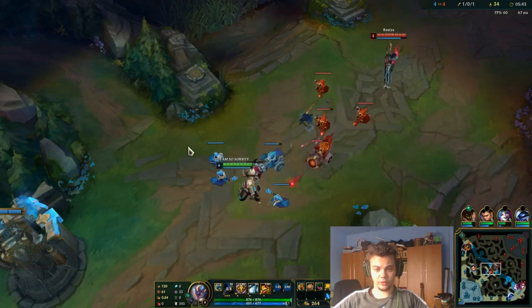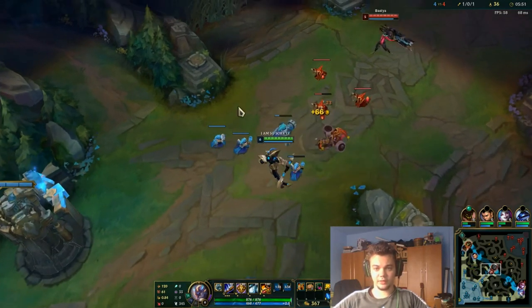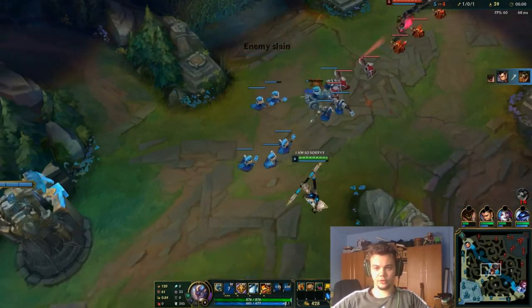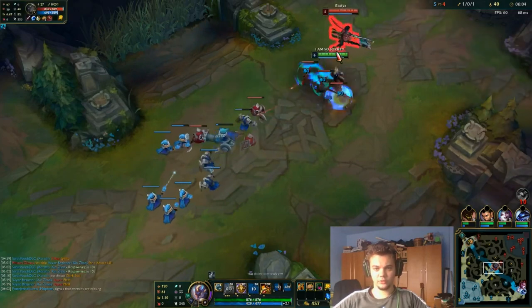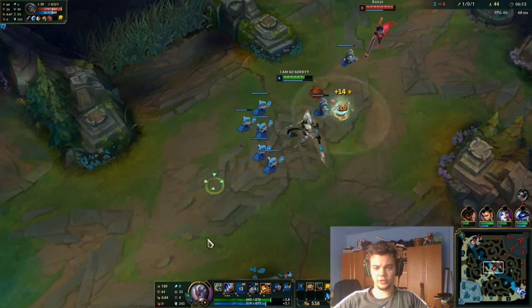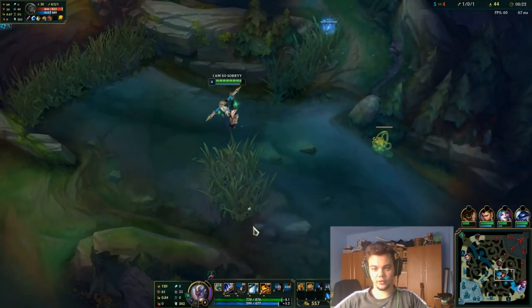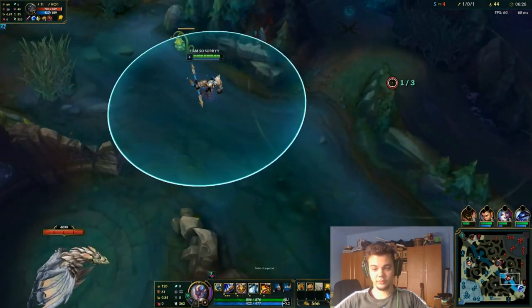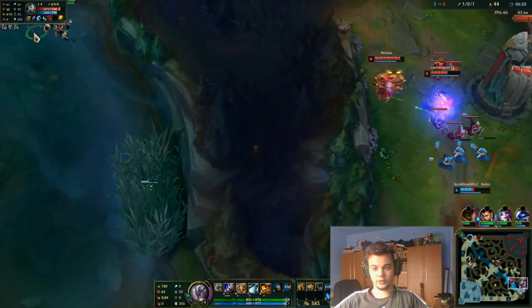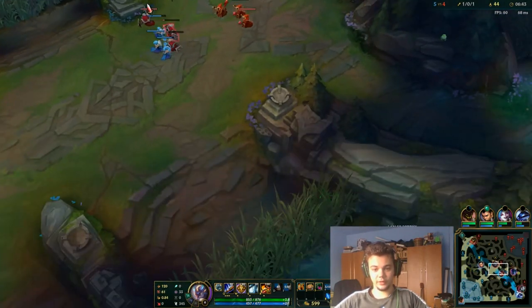Let's talk about the micro and the abilities of this champion after his rework. Whenever you want to engage on her, you can just back off out of vision and then all-in her — this is very simple to execute. Most of the time it will work. You can fake roam as I do here — I am actually walking away and I'm probably going to get the kill if I dive there.